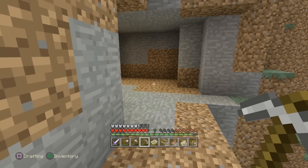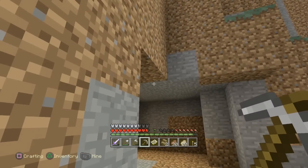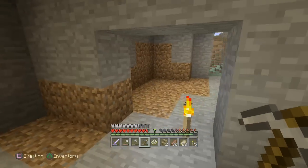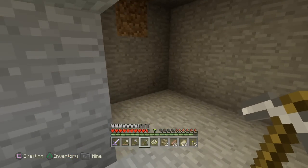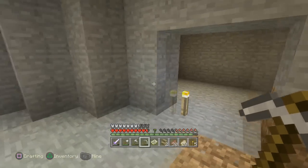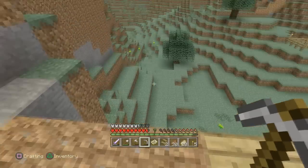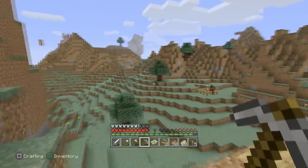Welcome back everybody, hopefully you enjoyed that speed up with some nice music. Basically I dug out the entrance to what this place is going to be - I was just flowing with it, seeing how it came to be. This is going to be the entrance to our new home, and hopefully the hall of fame will have a staircase that comes up through the inside of our home. It's hard to describe my vision but it's going to be awesome. I'm also going to put a balcony here.